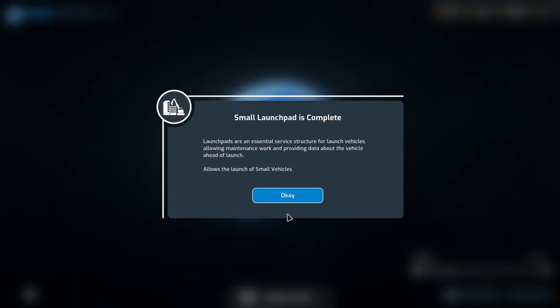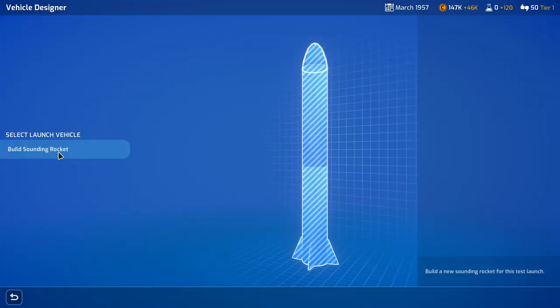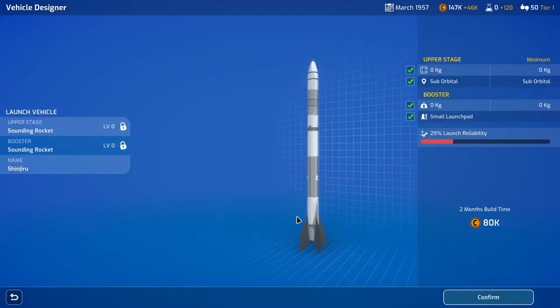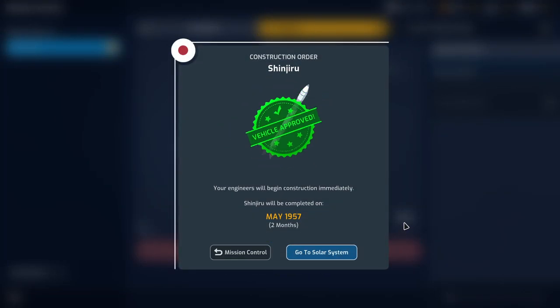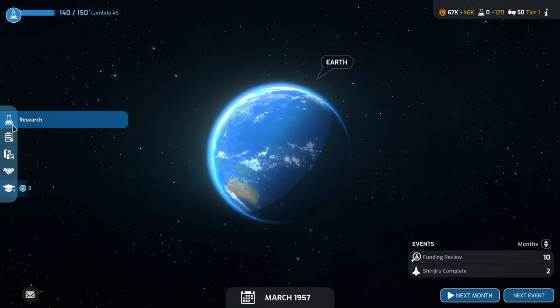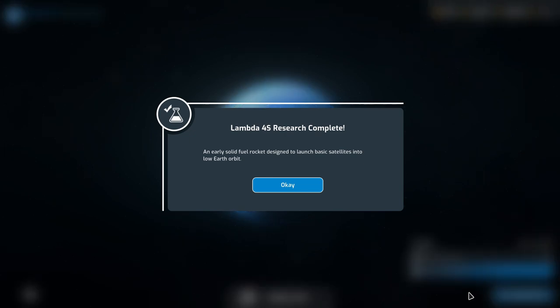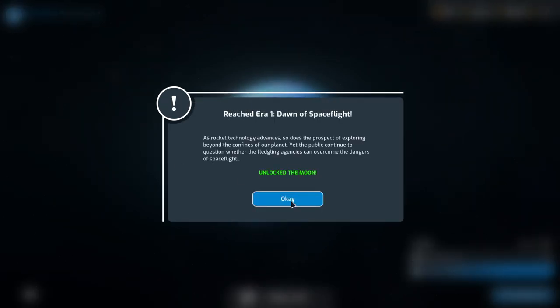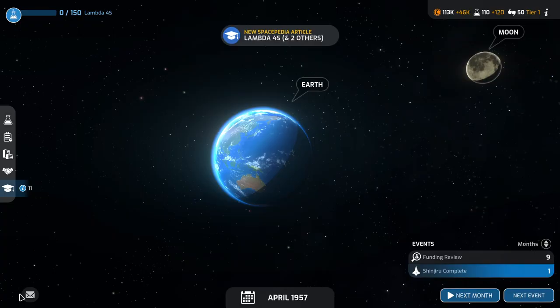The launch pad is complete and has been built. Active missions — test launch. Vehicle approved, but expected reliability is only 25%. Lambda 4S research is complete — we've unlocked the moon. Dawn of spaceflight — hello, moon. And we have the upper stage for Lambda 4S.